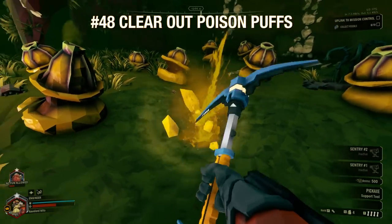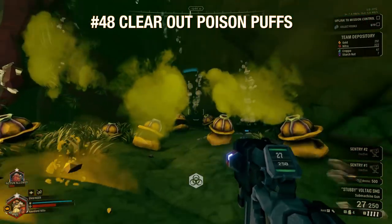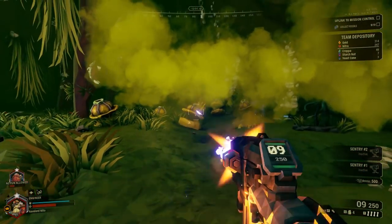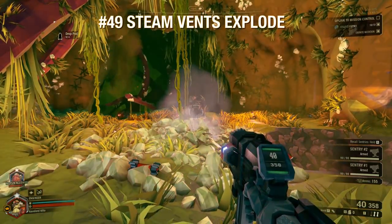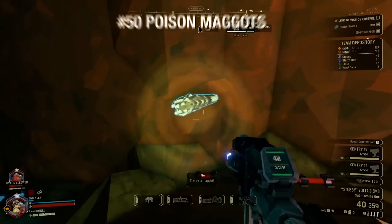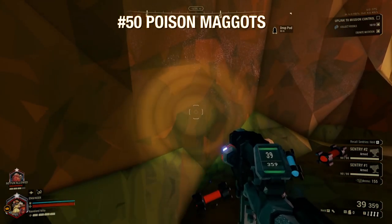The poison-spewing fungus on the ground can really hurt if you end up fighting in or around it — it never hurts to clear that out if you have a second. Don't strike at the gas fence on the ground with your pickaxe — they explode and can kill you instantly.